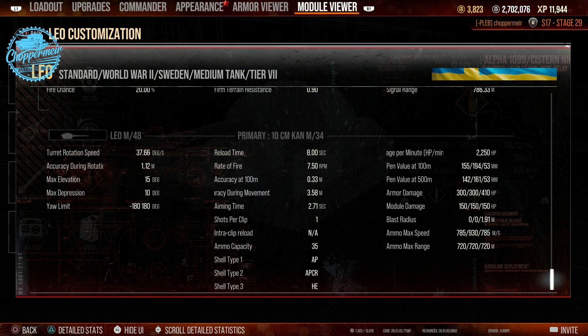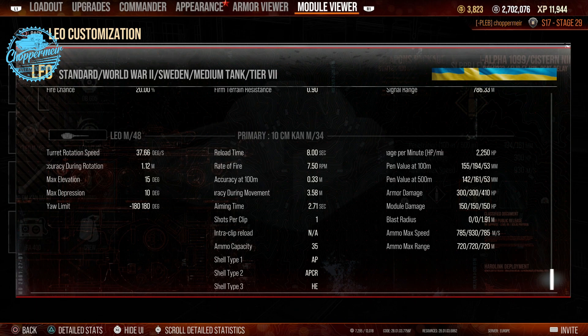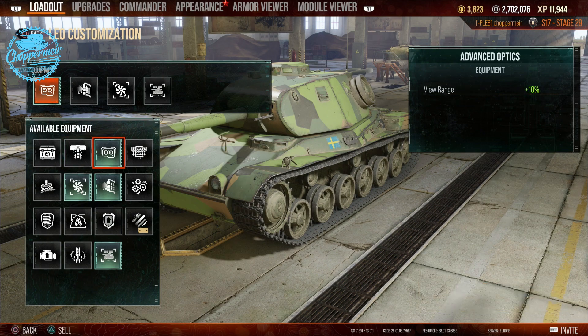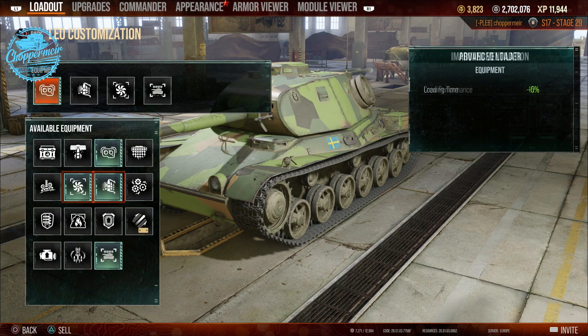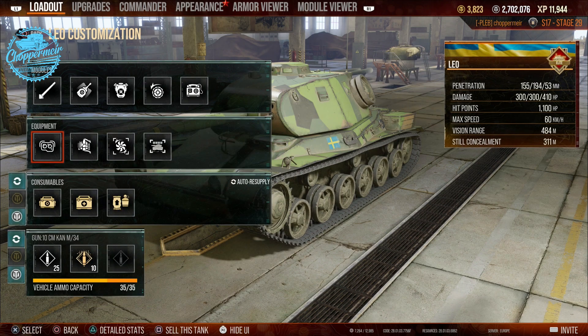2.71 second aim time — you have got to let this thing aim in. You cannot just go spamming shots off like there's no tomorrow, because it will let you know by not hitting the target you're aiming at. Equipment-wise, I am running optics to see further. I'm running vents to boost everything because you can't run a vertical stabiliser on this tank. I run the vents just to boost everything — get the aim time down, view range up, reload time down. I'm also running advanced loader to get that loading time a little bit lower. You could maybe swap out vents for camo, or gun-rammer drive if you felt like it. But personally, this is the setup I've run on it.